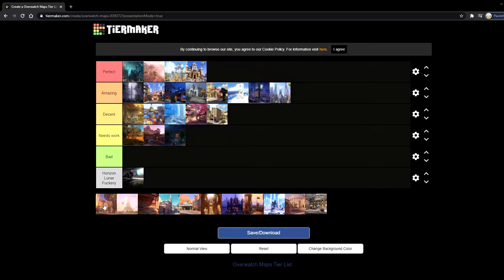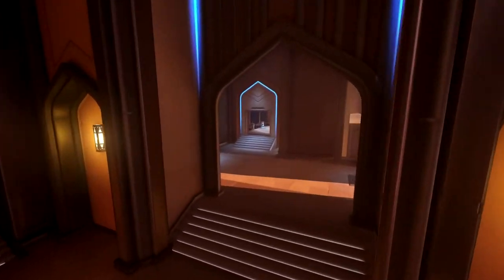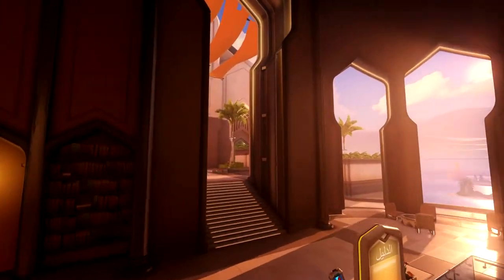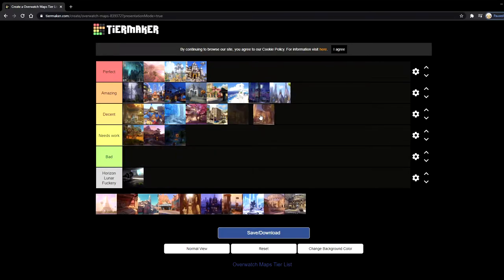Next up is Oasis, also up there with one of my favorite control maps — it's almost up there with Nepal, but Nepal is just slightly better. Oasis is just so much fun to play on, but there is one map on Oasis that I don't really like — the one with the cars and that big pillar in the middle. It's kind of irritating because that big pillar ruins so much space. The other two maps on Oasis are a lot of fun and I do like them, but because one of them I just despise, I'm gonna put it in decent.